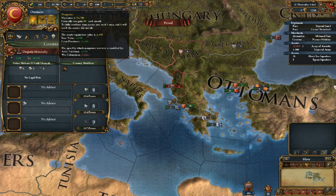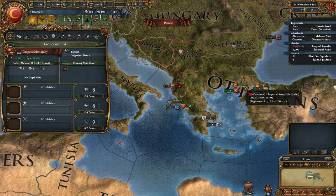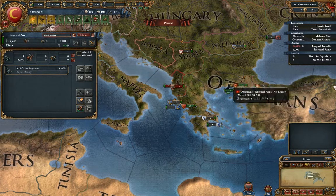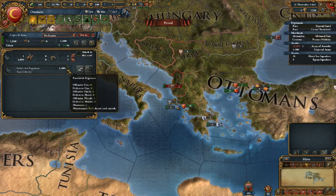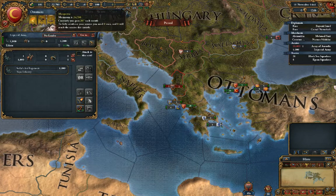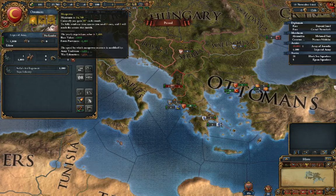Next is your manpower, which is how many troops you can make. Each one of these is a thousand, so this unit right here has one thousand troops. As it attacks in combat and deals damage, you'll lose men, which you then have to replace. In addition, if you make any new troops, it'll come out of this manpower pool, and as you can see, it slowly regenerates over time.